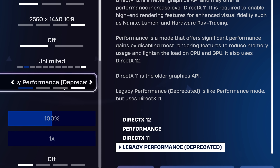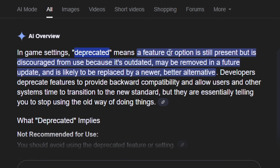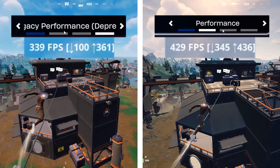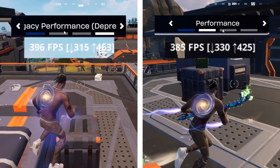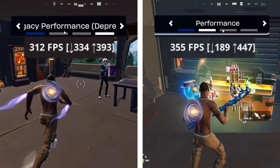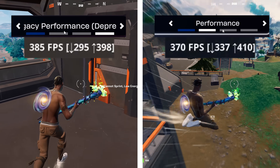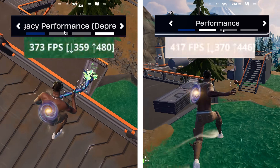So why is this happening? In the settings, DX11 is now marked as deprecated, which suggests Epic may plan to phase it out eventually. But does that actually mean DX12 is the better performance option? Since the start of the season, I've been watching the competitive space talk about these two settings and there's definitely a pattern.